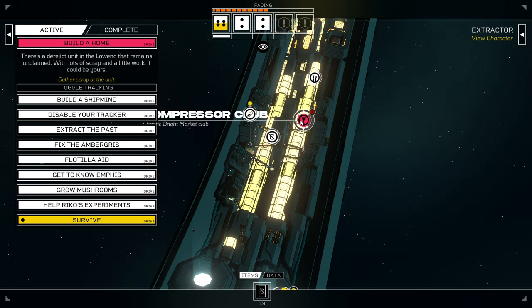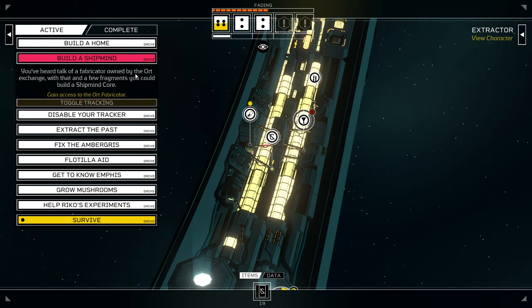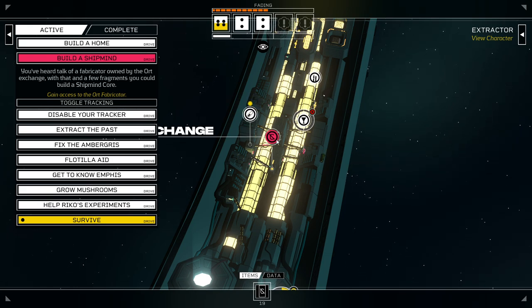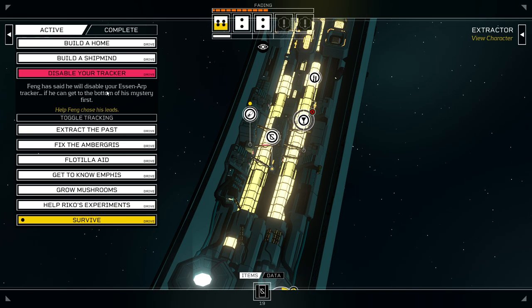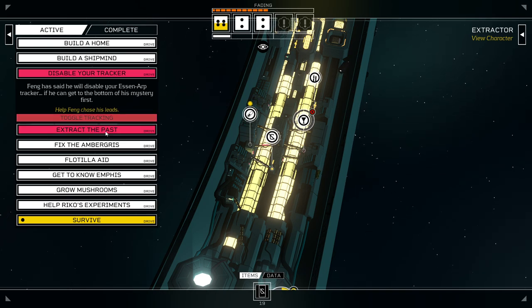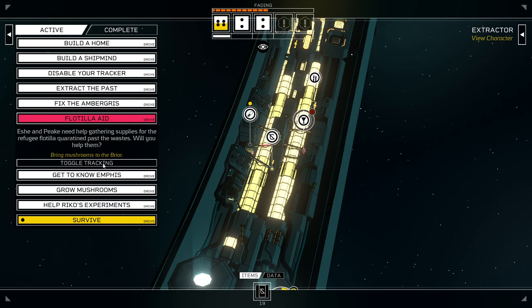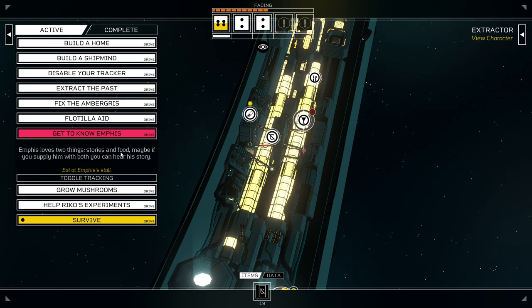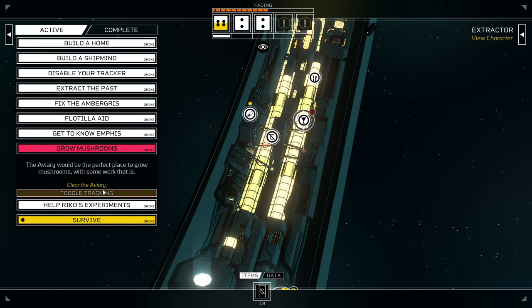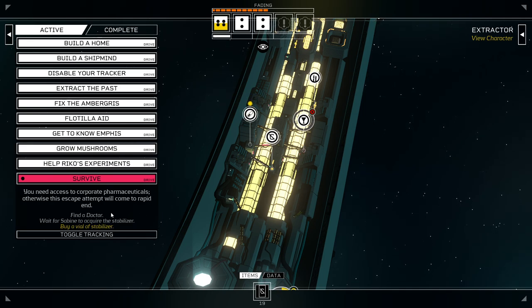Building a home in the low end would require four pieces of scrap, which is significant work. Building a shipmind ourselves requires ingratiating us with the Oort Exchange and getting fragments — that's a ton of stuff. Disabling your tracker is not a thing Feng is actually going to help us with. Fixing the Ambergris is a ways away yet. We're working on getting access to mushrooms. Getting to know Emphis is a task that's going to cost us a bunch of money. Grow some mushrooms is a lot of dice yet. Buy a Vial of Stabilizer is an expensive upgrade point.